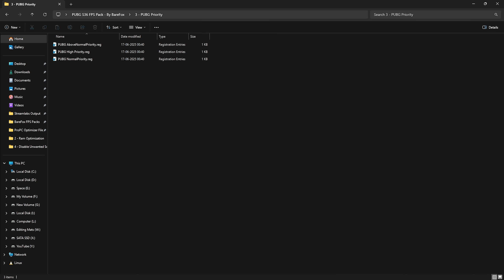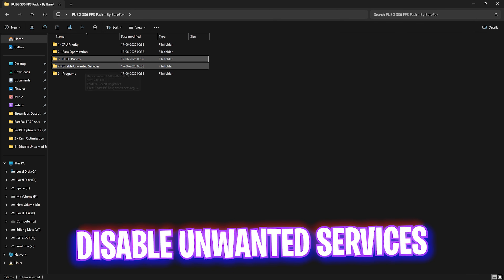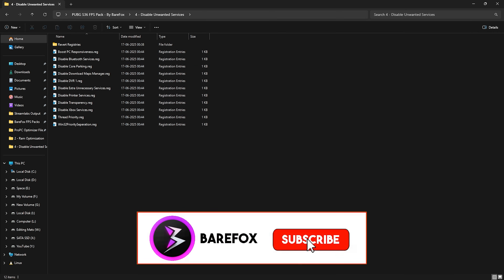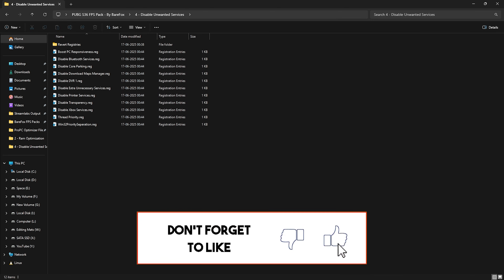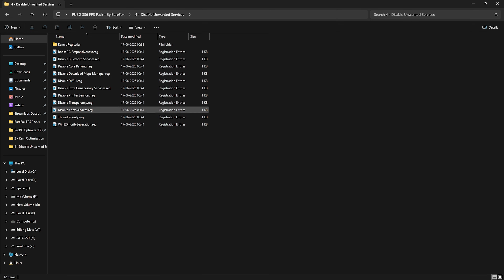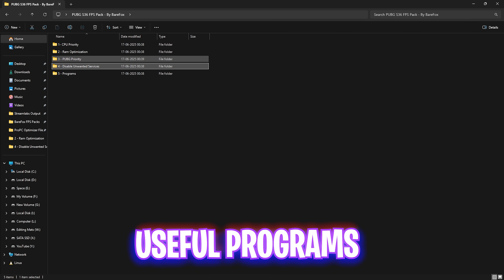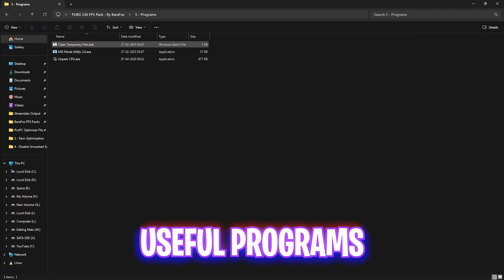The fourth folder is Disable Unwanted Services, which contains registry files for services running in the background. If you use Bluetooth or printer services, leave those two and apply every other one — this will significantly reduce the number of background applications. After that, if you want to reset anything back to normal, head over to the Revert Registries folder and re-enable them right away.